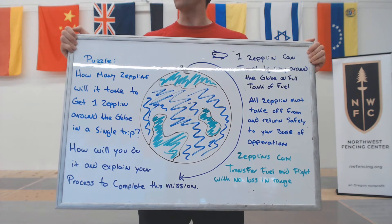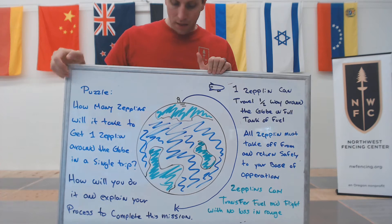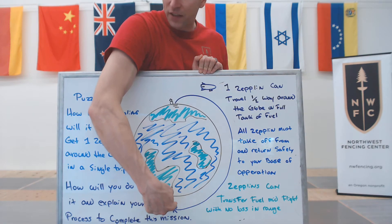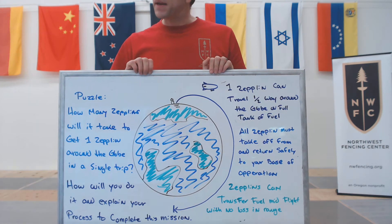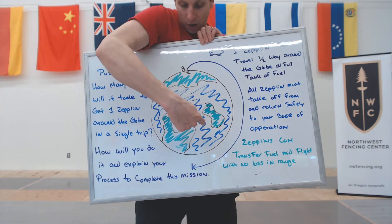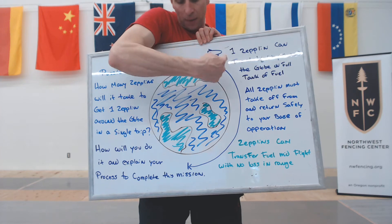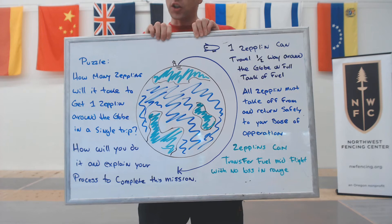You can use as many as you want. As you can see from our air station here, our Zeppelin can make it halfway on that single tank. But obviously if it ran out of fuel at that point it would crash land — it wouldn't be able to make it back. So you're going to need to use some combination of additional Zeppelins to come with it and transfer fuel, so that one of your Zeppelins can make it all the way back around to the other side in a single trip.